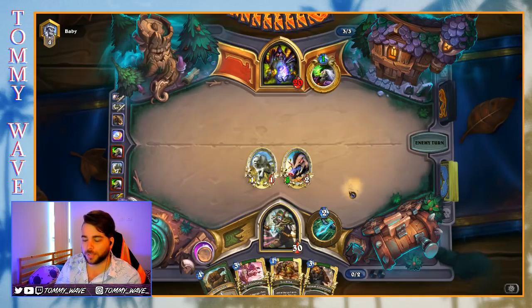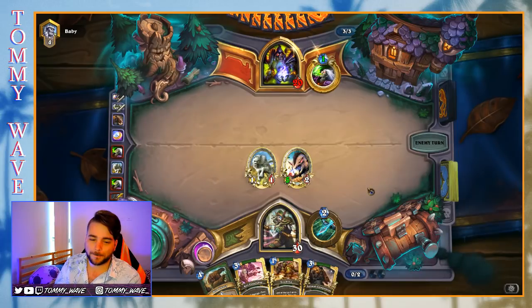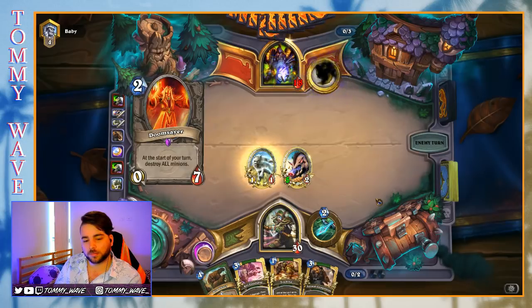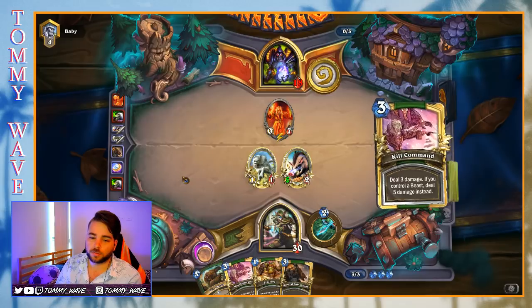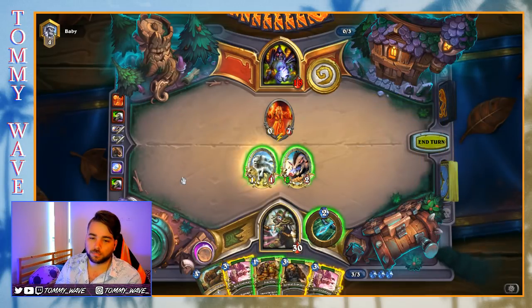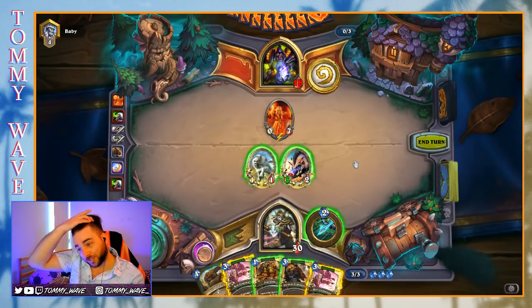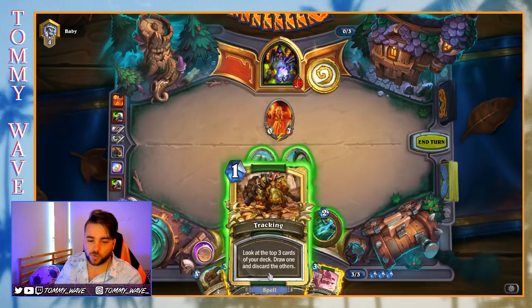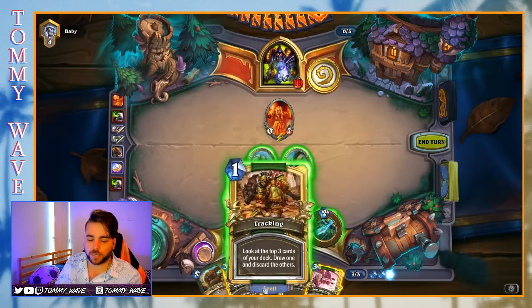If our opponent has a Defile though, we get wrecked. We definitely shouldn't have played this Timberwolf. We could go for Animal Companion and we're 66% chance to kill this Doomsayer. Or we could just Tracking, Hero Power, set up for later. I think we'll do that.